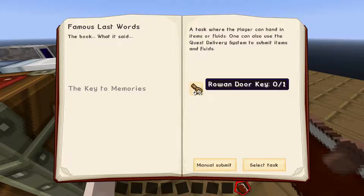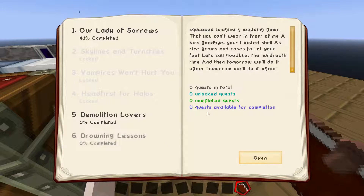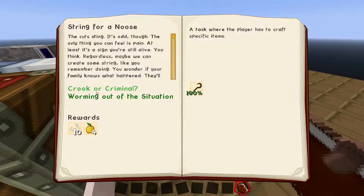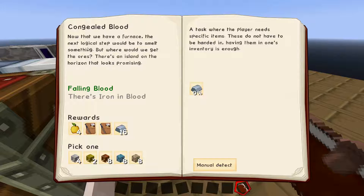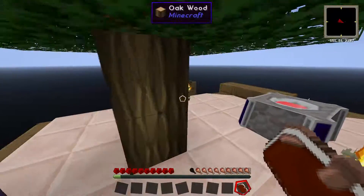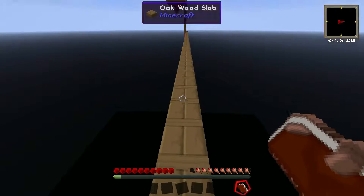It said I need a Rowan door key, which would require Rowan wood. Drowning lessons — there's nothing. I know I looked at these last episode. There's an island of the rising that looks promising — which I already went to and it gave me the oreberry bushes. Let's just head over there really quick and see.